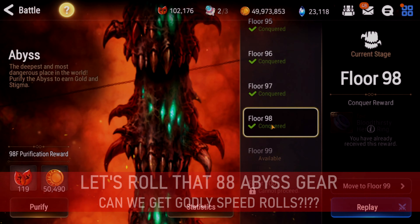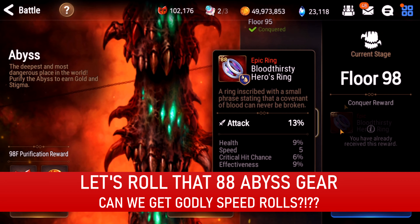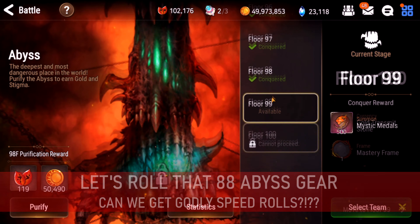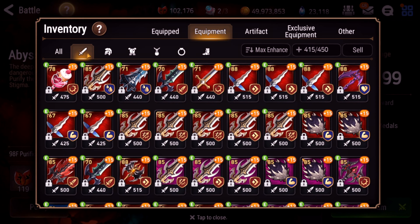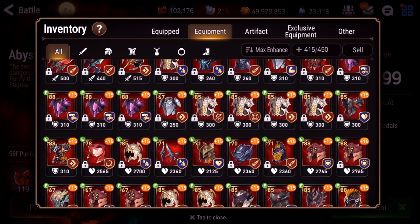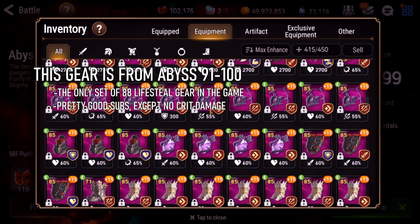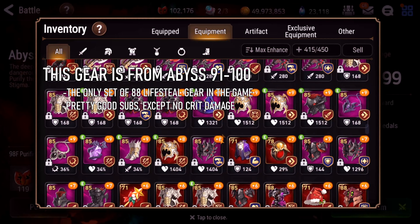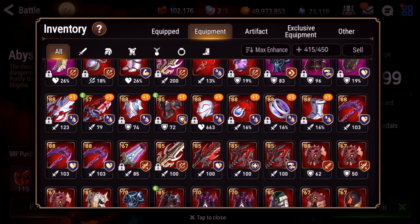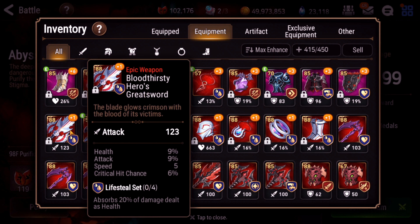What's up guys? So I just finished clearing Floor 98, which is the last piece of 88 gear. The last two just give Mystic Metals and Gold Transmit Stones. So what we're going to do right now is I'm going to try to upgrade all of my new 88 Abyss gear so that if it fails miserably, I have it recorded forever so I can remind myself what an idiot I am. So I plus 1'd all of them just so I can see them all together.